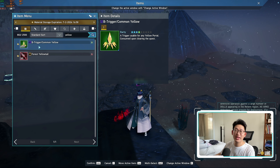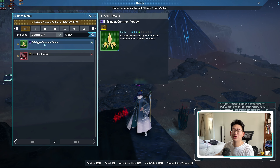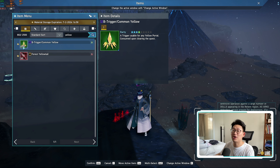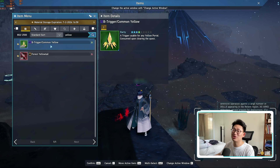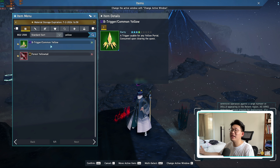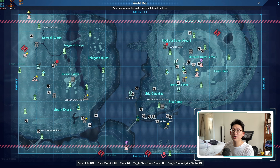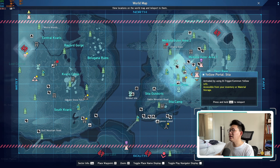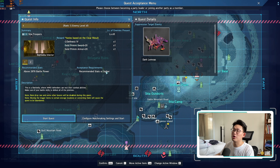Another way to level up incredibly quickly is by consuming your yellow triggers. You obtain these yellow triggers by farming in combat zones — I've farmed a lot so I've got 2,228 of these. It consumes five yellow triggers in order to gain around 500,000 to a million EXP per run, and each run is about three minutes. All you need to do is open up your map, go all the way up to the yellow portal Stia, and activate by using B trigger common yellow times five. You simply click on this and you can run this over and over and over.